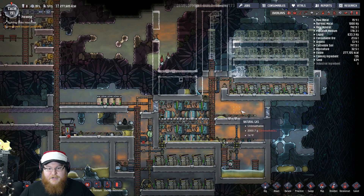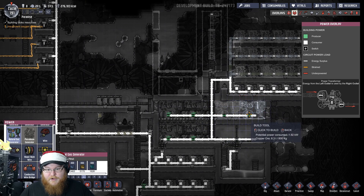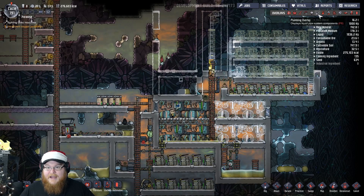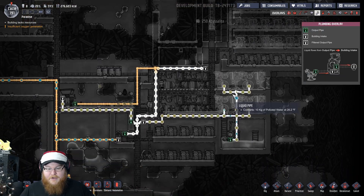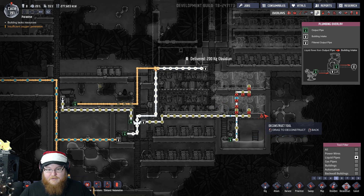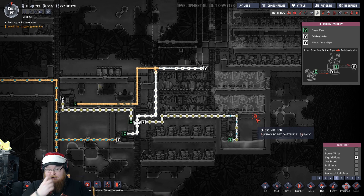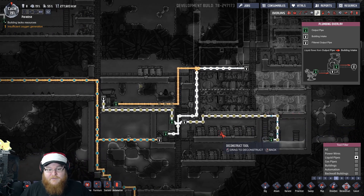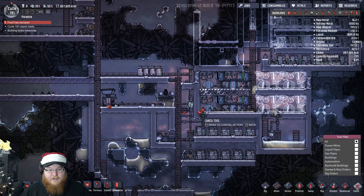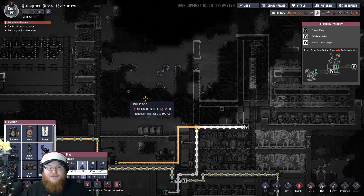We're going to put those two generators over here. And with that said, as we do that, we need to disable or deconstruct this pipe here — all of it. That water is fine. And I'm going to try to find a way, probably come off of here — let's cancel that — come off over here.